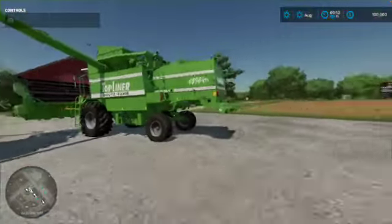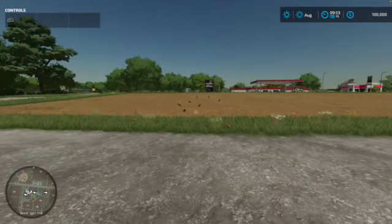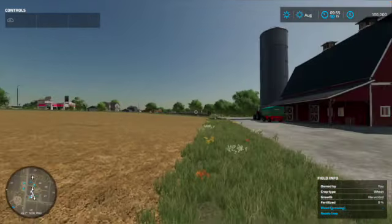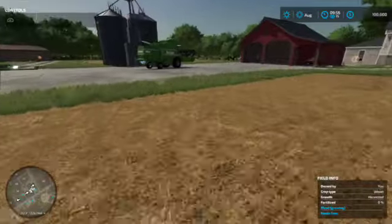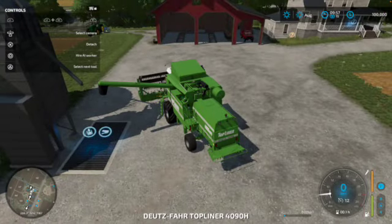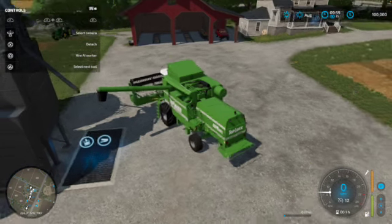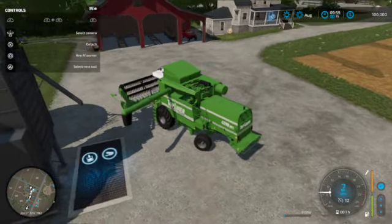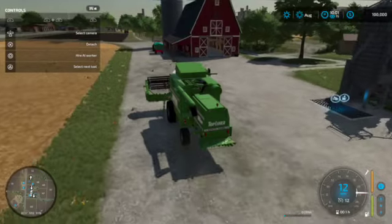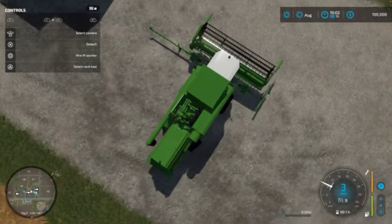While that's dumping in, let me discuss the plan for this farm. I'm planning on growing lots of wheat, which is what we just harvested. I want to use all that wheat to make wheat flour using the production chains in Farming Simulator 22. We'll buy the grain mill to make flour, then buy a bakery production chain to make bread.